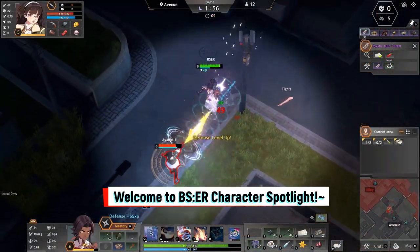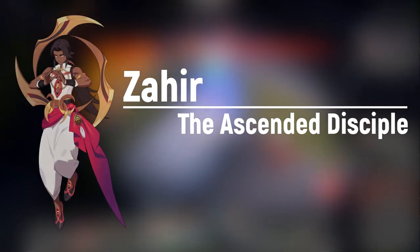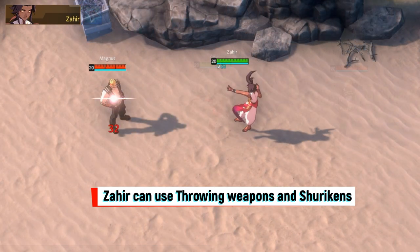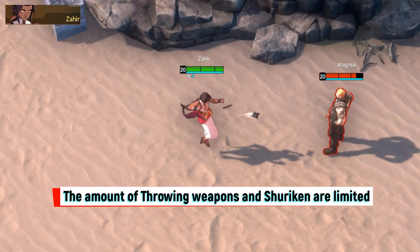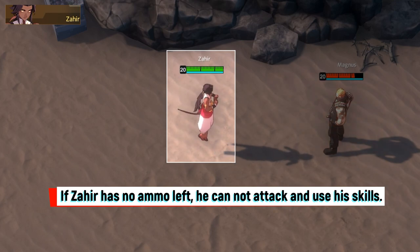Welcome to the BCR Character Spotlight, featuring Zaheer, the Ascended Disciple. Zaheer can use throwing weapons and shurikens. The amount of throwing weapons and shurikens are limited. You can check how much ammo Zaheer has at any time. If Zaheer has no ammo left, he cannot attack or use his skills.